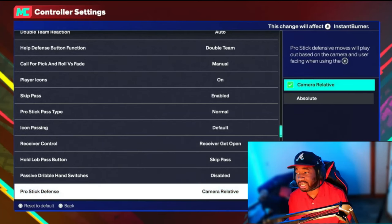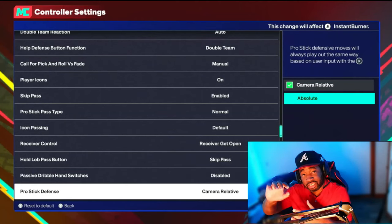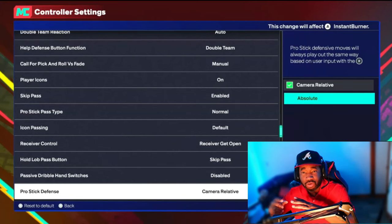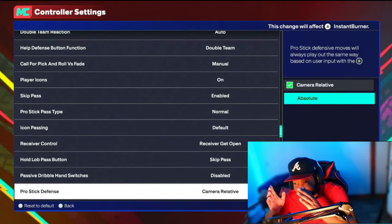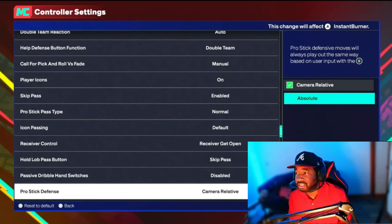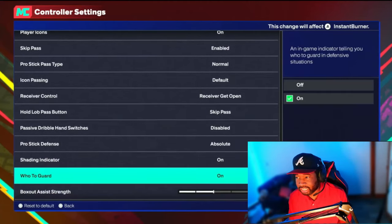Pro Stick Defense — I'm actually going to change this one to Absolute right now. On this game, if you want your hands up on defense you can hold the stick up or down. With Absolute it's the same anywhere on the court. With Camera Relative, on the left side of the court it might be diagonal left or right, which gets confusing. So I'm changing this to Absolute.